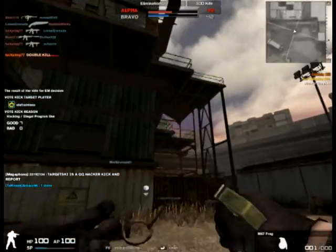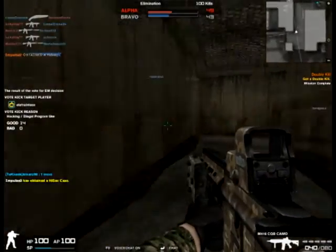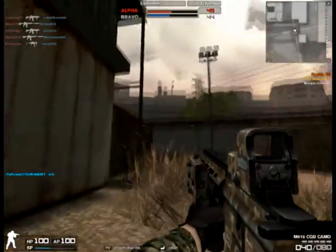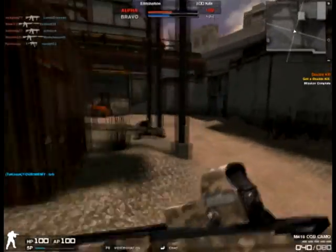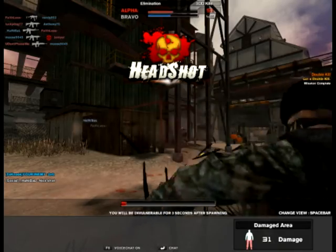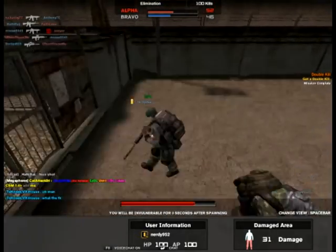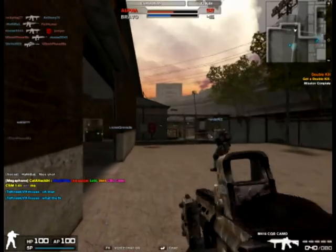The damage drop-off is the other downside of the gun, because it is quite high. At about 60 yards it becomes like a five or six-shot kill, so you have to go in close. But it's not a long-range assault rifle anyway, so don't worry about that.